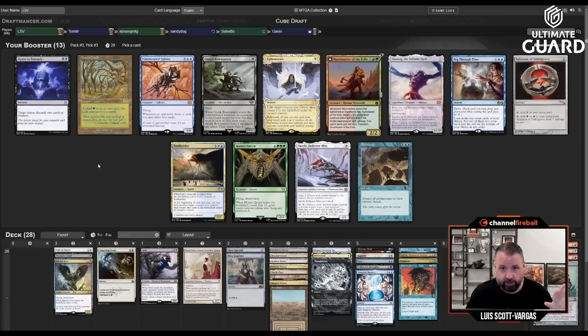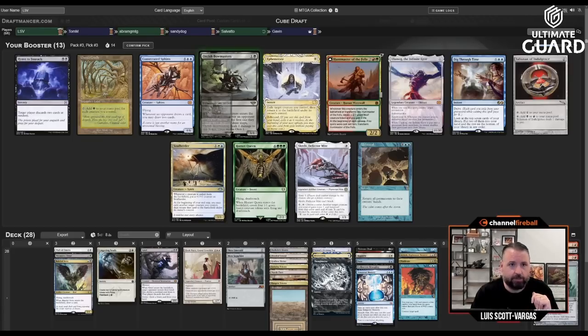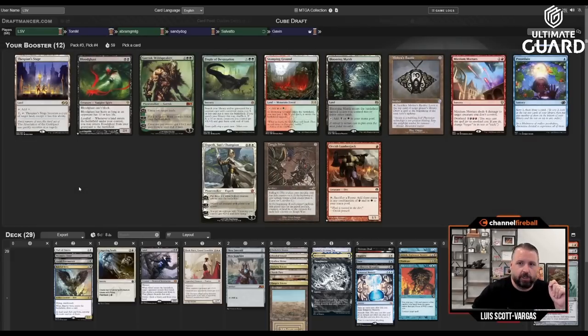Ulamog, Consecrated Sphinx, maybe Upheaval, maybe red-black Talisman — probably not Hornet Queen. I think only one of Hornet Queen or Cradle goes. The fact that I'll wheel either Ephemerate or Soul Herder fairly likely makes me pretty happy. This deck would also happily play Dig Through Time. Treasure Cruise was the card I wanted to wheel that I didn't — dang.